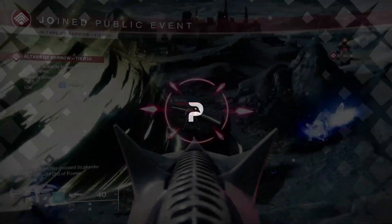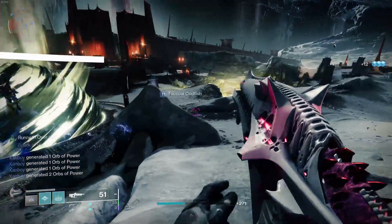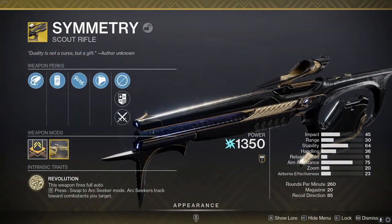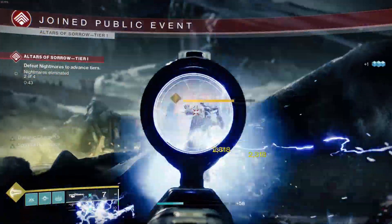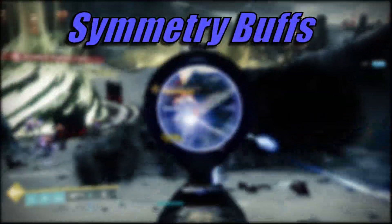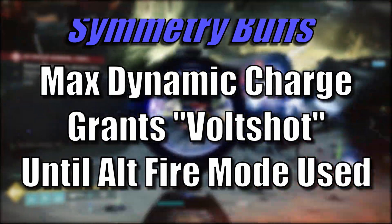In today's video, I'm going to look at some different exotic weapons that could really shine by giving them access to the new subclass 3.0 verbs. Let's start with Arc Exotics, as Arc 3.0 had its rework released this season. Symmetry is an Arc rapid fire scout rifle that with precision hits builds up charge for its Revolution fire mode, allowing you to fire Arc Seekers. A potential update for this weapon would be for when you gain maximum stacks of dynamic charge but don't swap to the alternate fire mode, the weapon gains intrinsic Bolt Shot until you change firing modes.